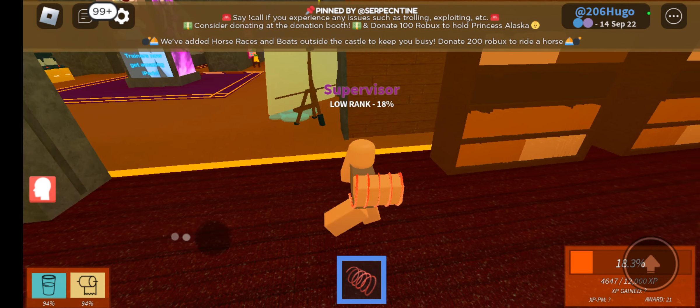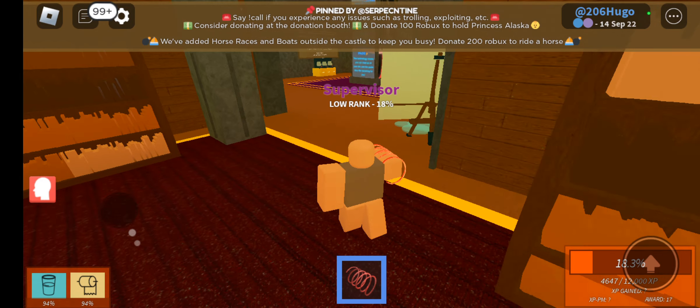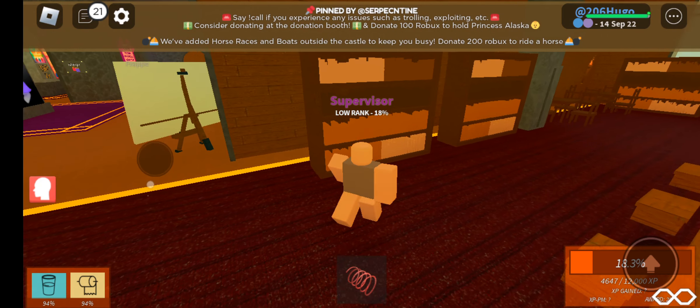This is the library. If you need a refresher on your rank, click one of the bookshelves without anything equipped and you can select any book you want. Make sure to read all of it so you know how to do the job. However, please remember that you can only see the books you have unlocked.